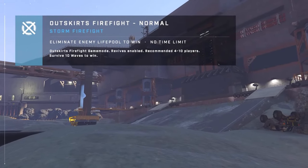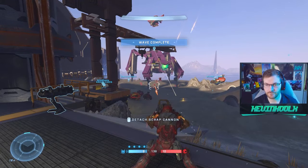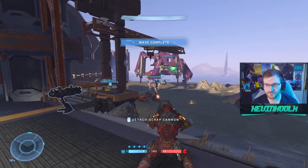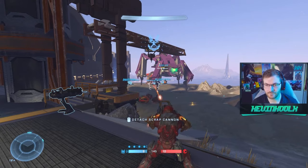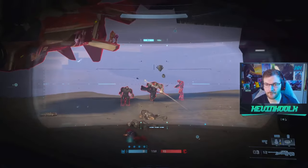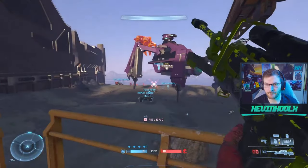Continuing on with the themes of recreated maps from the campaign, we have The Storm recreated in Halo Infinite. This is straight up Halo 3 — this is the battle arena when you fight the Scarab. And there actually is a Scarab that was forged on the map. It's not mobile, more stationary as an aesthetic, but AI enemies do spawn on it. There's a power weapon on it as well, plus grapple hooks and lots of great sandbox items for you to utilize within this map.